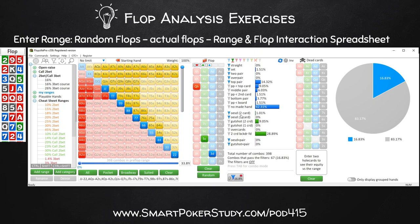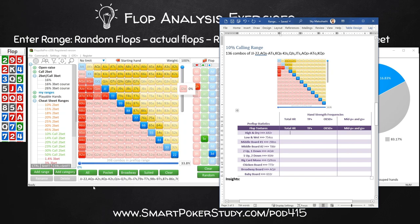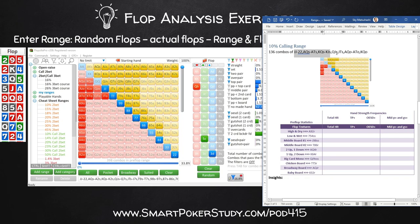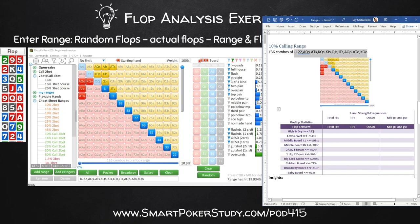That was the second way to do flop analysis. The third way is using my range and flop interaction spreadsheet. You can get this sheet by going to the show notes page at smartpokerstudy.com/pod415. The sheet has a sample calling range of 10% consisting of 136 combos, with a range breakdown screenshot. Once you download it, copy the range text output, input it by hitting control-C then control-V. The spreadsheet gives you various flop textures covering the gamut of basic flops - the high and dry ace-nine-deuce rainbow board, the one-up two-down king-six-four rainbow board, the chicken board ten-ten-five rainbow.